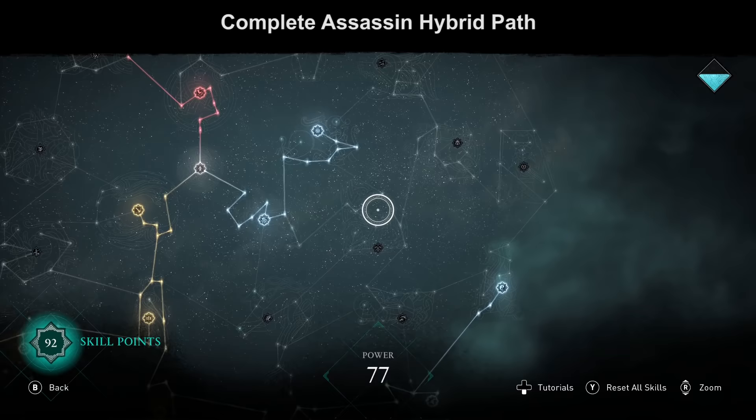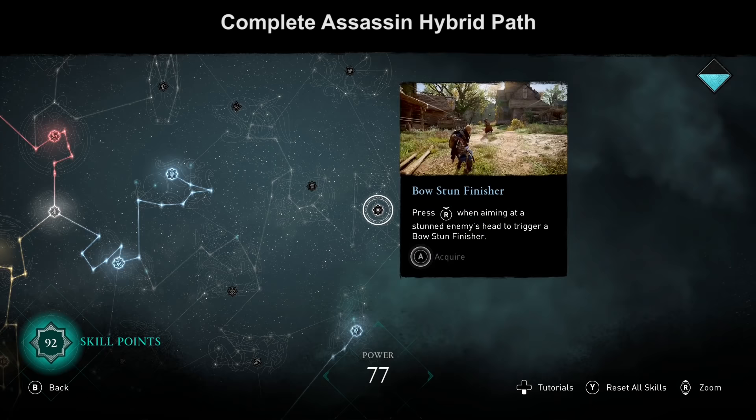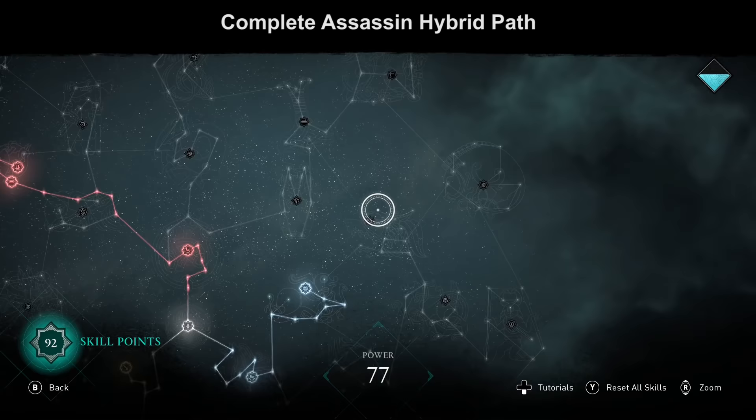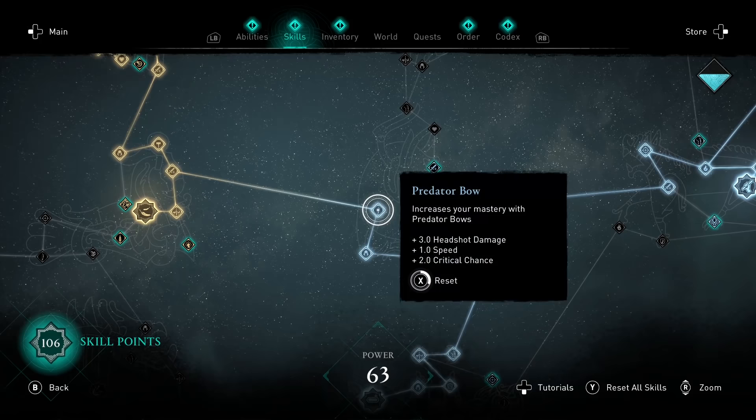All the Hunter abilities in the middle of the tree are very weak — don't get them. Only get the ones shown in the tree. You can also go for Arrow Reinforcement to collect more arrows and the Bow Stun Finisher, but those are late-game abilities. If you don't care about Hunter abilities and only want an Assassin-Warrior build, cut those nodes and skip the Hunter abilities for now.